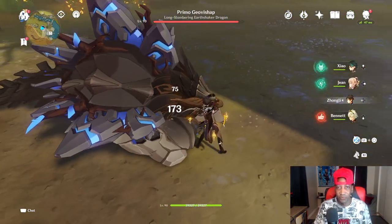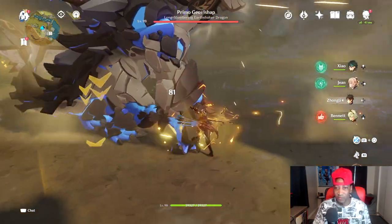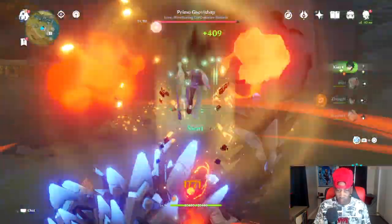First, start off with Zhongli, get a couple hits on the Primoji. This is a cryo version, or is it a hydro? Let's go ahead and put the shields out there, and then get a couple of licks there. We'll go ahead with Bennett, then Jean, and then we'll pop off his ult, and then let's go.